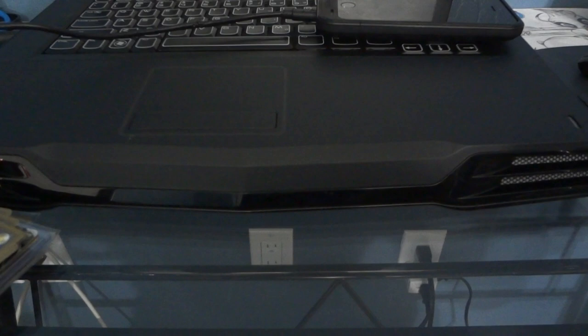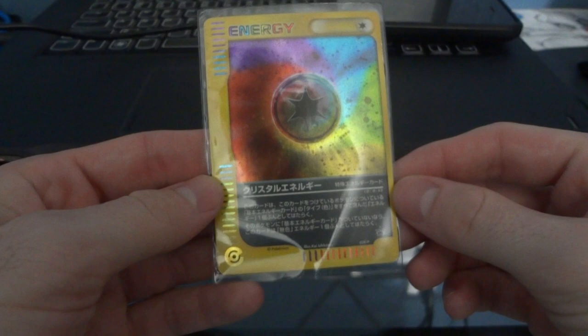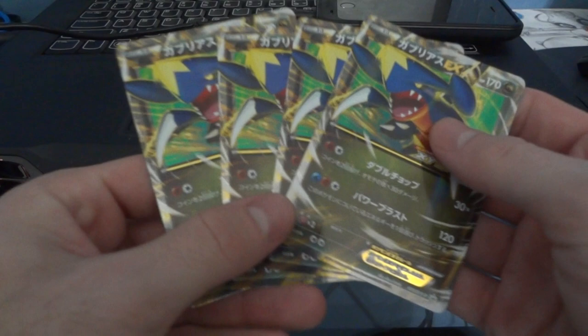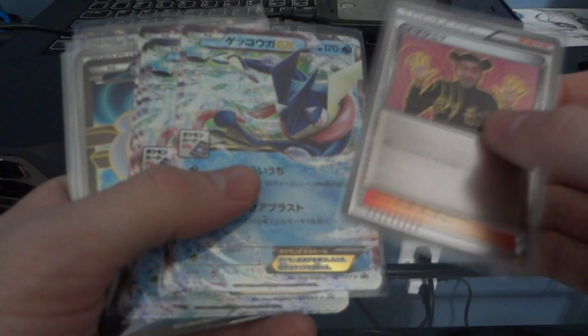We have two sets at 15 bucks each for the whole set. 20 bucks for the Crystal Fiesta card. 10 dollars each for the near mint to mint Garchomp EXes. 200 for the Celebi near mint to mint or better. 10 bucks for these guys, 10 bucks for these guys.